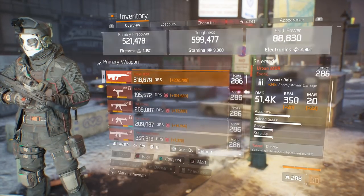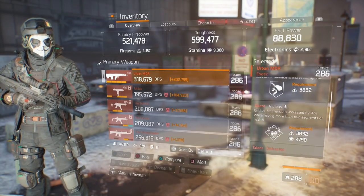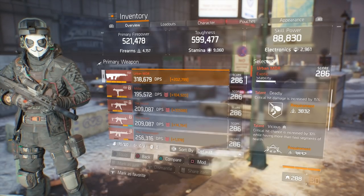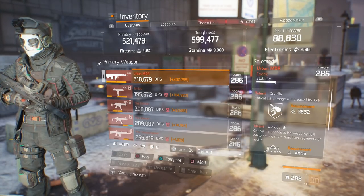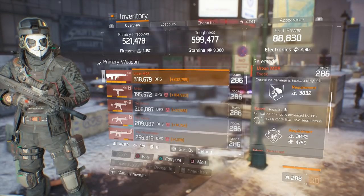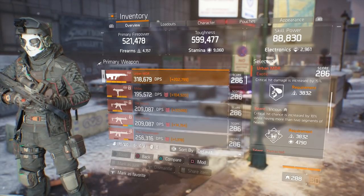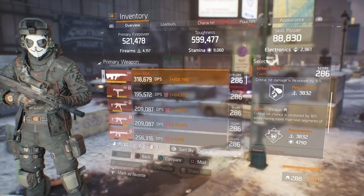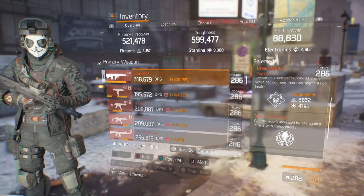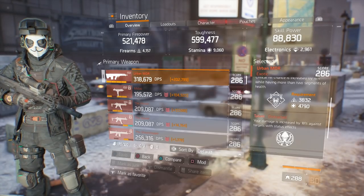For the weapon — the weapon that really makes this build is the Urban MDR. You can still shoot it pretty quickly. It has 24% enemy armor damage and the base damage is 51,000. The talents I have work great with 9k stamina builds. I have Deadly — critical hit damage increased by 15% — so every time I hit those critical hit damage shots they're going to be a lot higher, and that's why the bleed is so high. I also have Vicious — critical hit chance increased by 10% when having more than 2 segments of health — which works great with ARs at distance. And the main talent on the Urban MDR is Distracted — your damage is increased by 18% against targets with status effects — so every time you get that bleed on them from distance, you hit that much harder.